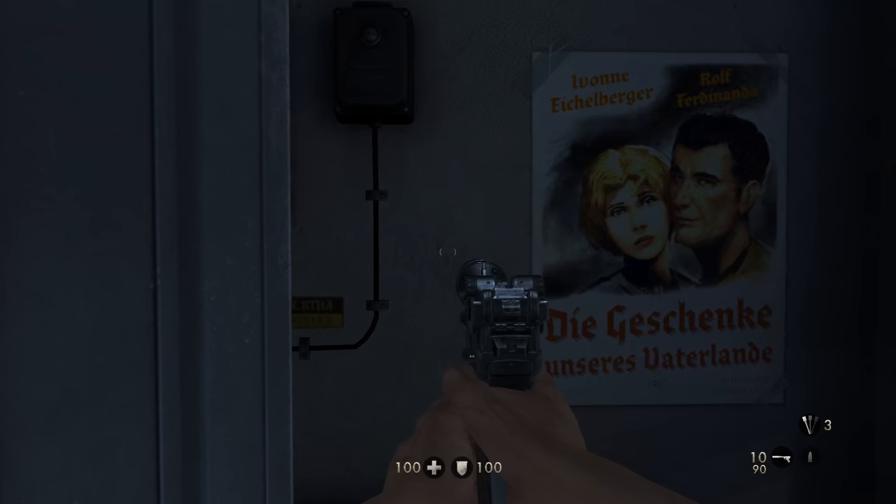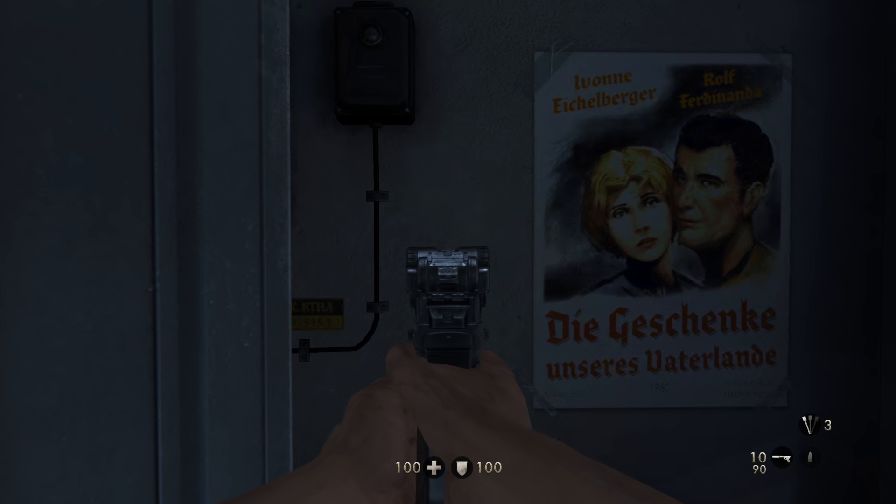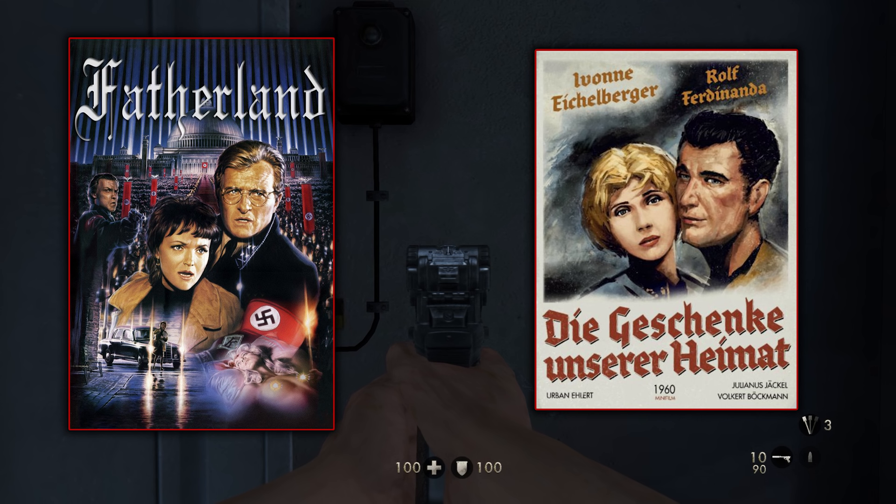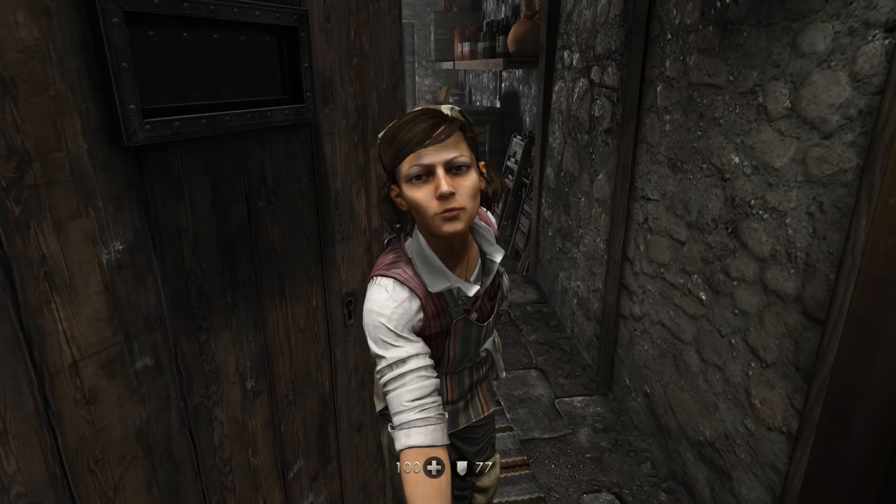Back in the passport hot dog room, we can find a movie poster — and it was actually my own mother who cracked this one. The poster says 'The Gifts of Our Homeland,' along with fictional names. It's worth noting that Wolfenstein: The Old Blood is set in 1946, yet the date 1960 is clearly labelled on the poster. This is a reference to the 1994 movie Fatherland, which was set in the 1960s and features a plot in which the Nazis won World War II. Ironically, the fictional plot of Fatherland is the actual plot of Wolfenstein: The New Order — so this movie poster is actually a foreshadowing.